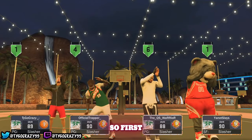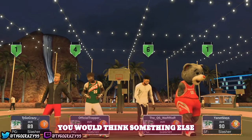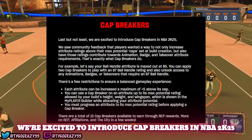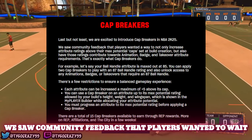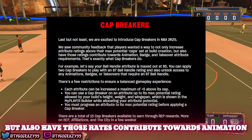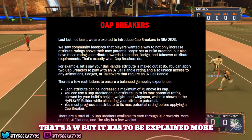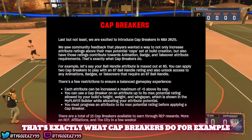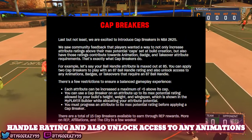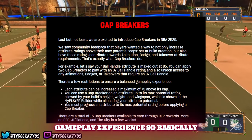First I'll start with what they're telling us about cap breakers. Here's their brief description: 'We're excited to introduce cap breakers in NBA 2K25. We saw community feedback that players wanted a way to not only increase attribute ratings above their max potential caps set at build creation, but also have those ratings contribute towards animation, badge, and takeover attribute requirements.' For example, if your ball handle is maxed at 85, you can apply two cap breakers to play with an 87 ball handle and unlock animations or badges that require an 87.